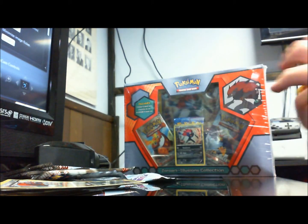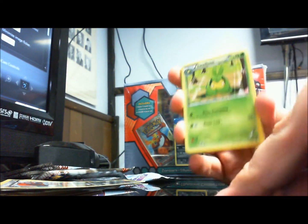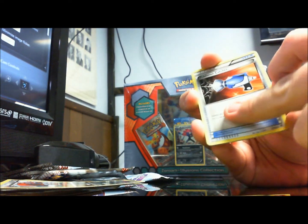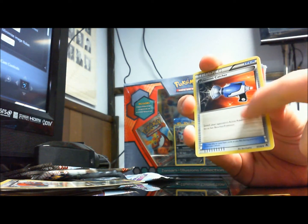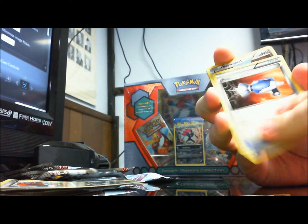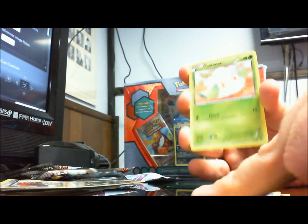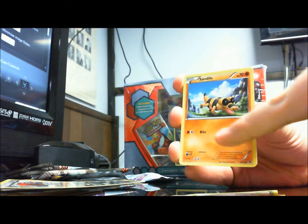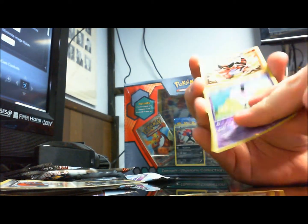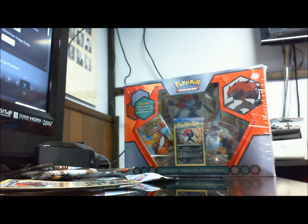And on to the last pack — we've got the awesome Bouffalant, Swadloon, a Pokemon Catcher — really nice card, a remake of the Gust of Wind from way back in the day, or at least so I've read — Ferroseed, Pidove, Cottonee, Sandile, Roggenrola, Reverse is a Gothita, and we've got a Krookodile. So that's it for those five packs.